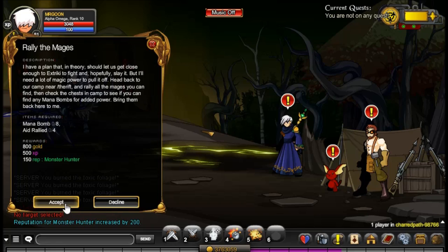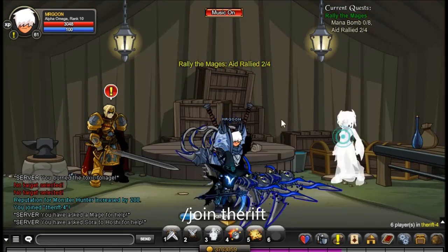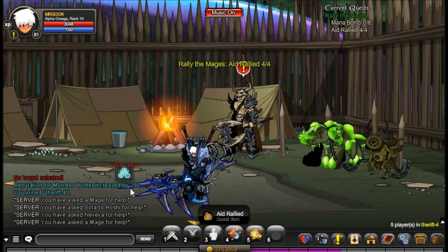These quests are, again, fairly straightforward. First of all, join the rift and just click on the people I click on. There are four for you to click on and they literally just walk around the map, go in the tents, and you'll find them all — they're not hidden away or very difficult.